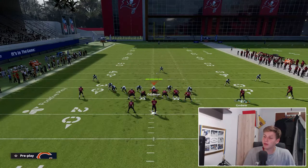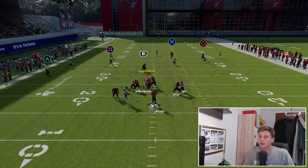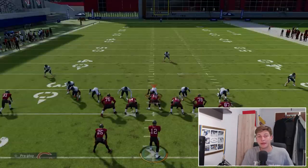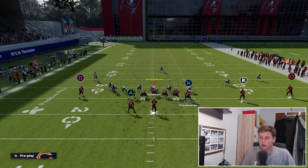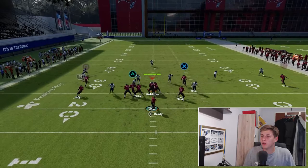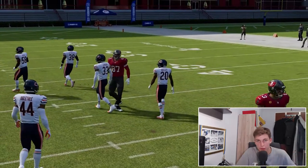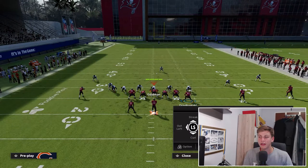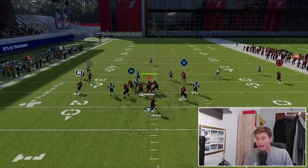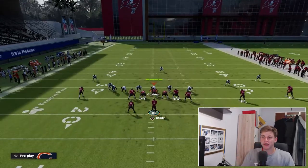I'm going to manually put the running back on an out route - snap the ball and we see the curl is open because the hook curl gets dragged to the inside, and the running back takes attention away from the curl flat, so the window is open to throw that curl. Also, if the user kind of peels back toward the line of scrimmage, you can hit the tight end in the seams. The post is not really great in this setup though.